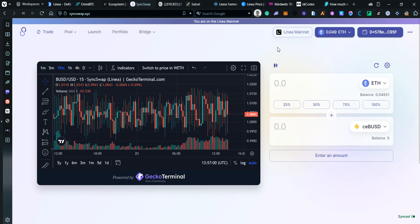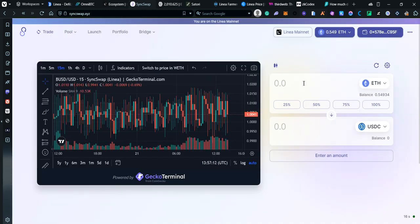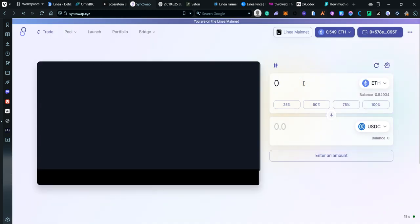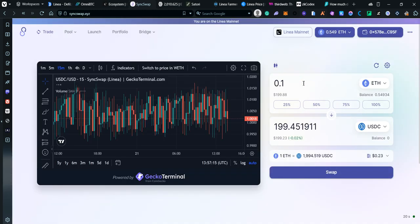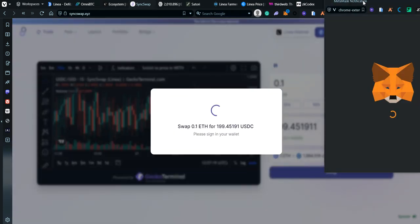You don't need to go anywhere else to add the RPC — it should be added right away. I have my funds and I'm going to swap for some USDC because we'll be needing that. Let's do 0.1 ETH which is about 200 dollars and go ahead and swap.